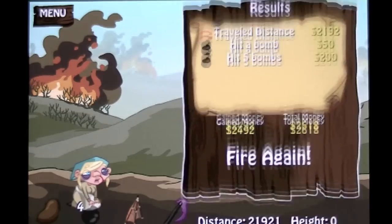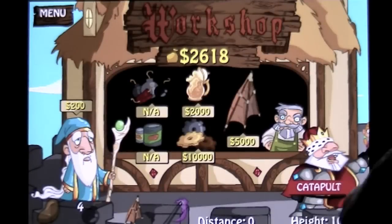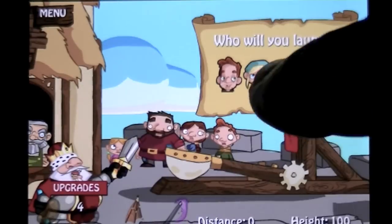That is Catapult Madness. I made a little bit of cash there, but I still need more. We can still get that, though. Upgrade. That's the good bubbly — softens the land. We'll try one more time.